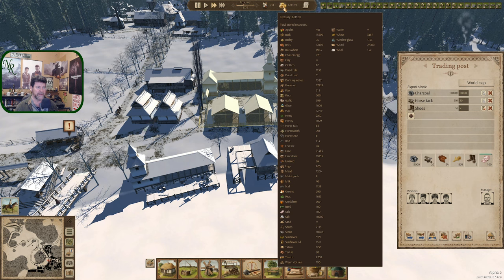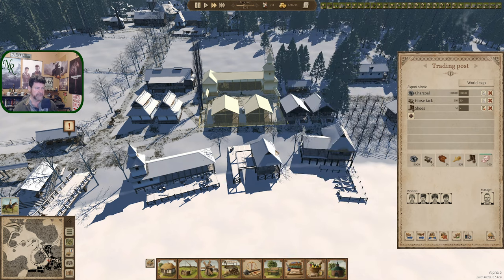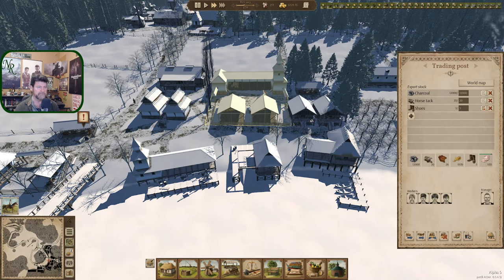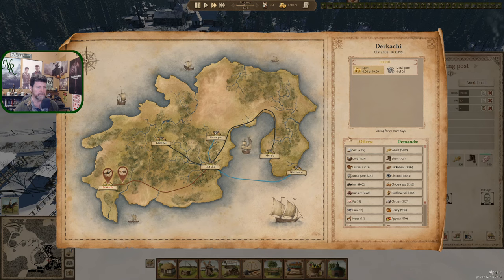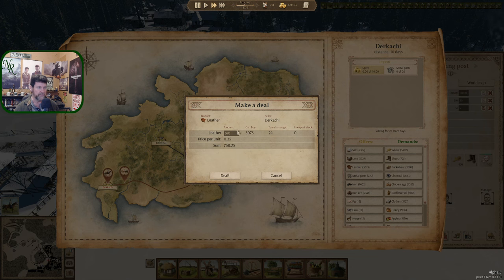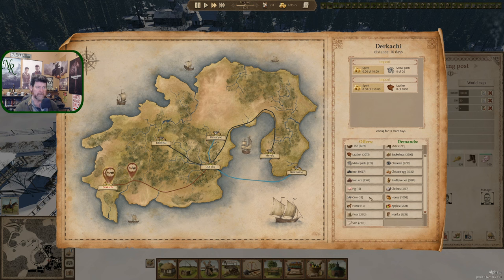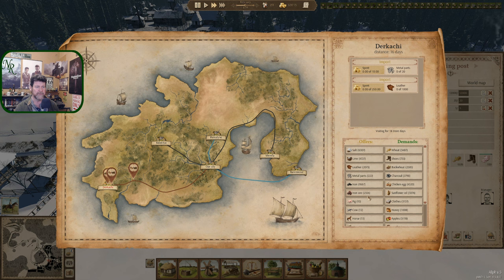Iron is at 400, leather at 24. We'll never make as much leather as we're going to use, especially since we're selling all the shoes. World map, Dracachi — let's bring in 1,000 leather. I've got to highlight it first — and deal. Iron we don't need right now though, since we're going to be making a lot of metal parts.